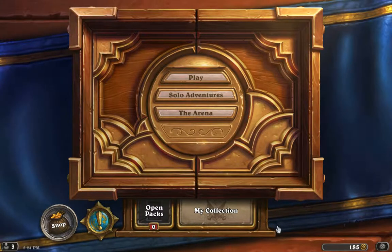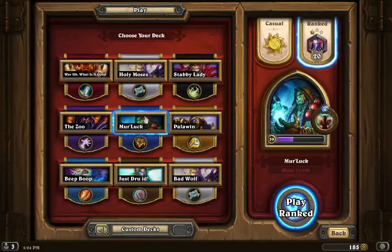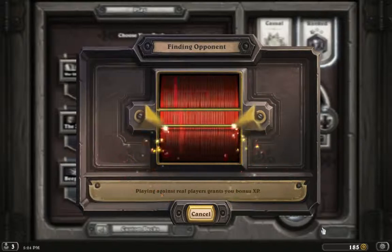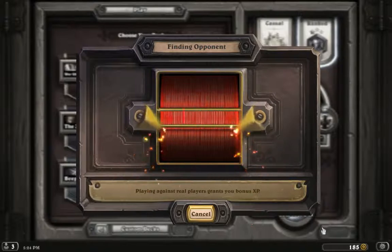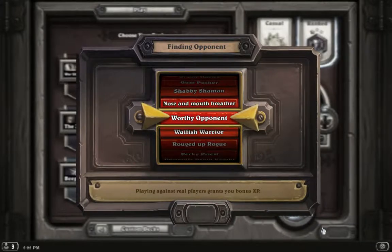Hey folks, how you doing? How have you been? Leduceum here playing Hearthstone, and I'm going to play a deck that I built — my Murloc deck. It's a Shaman kind of deck with Murlocs, and that's pretty much it. It's not great so far from my testing, but it's fun. I could probably improve it a bit. I don't have the Murloc legendary that the Shaman has, so that would help. But this is just for fun, so let's give it a go, play a few games, see what happens.